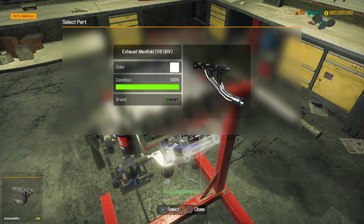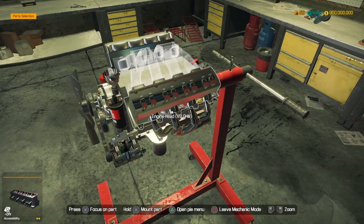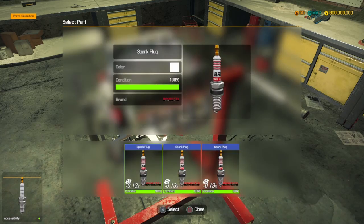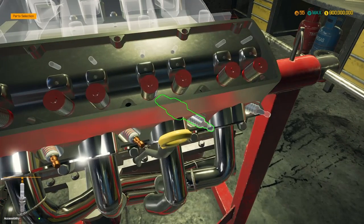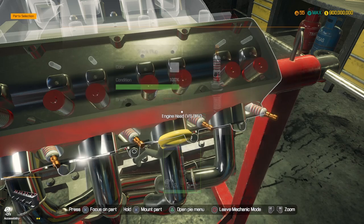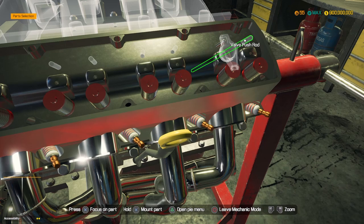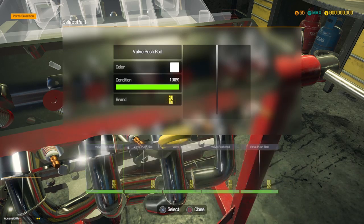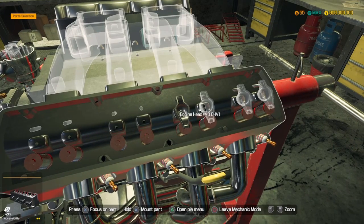Install the exhaust on the other side, install the spark plugs, rocker arms and push rods. Then we gotta do the carburetor on top. I don't think this is supercharged - I wish it was just to give us more power.